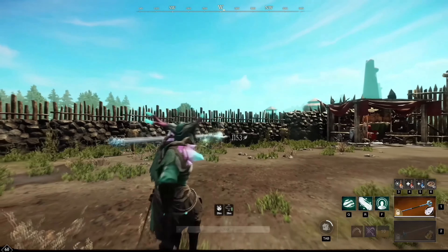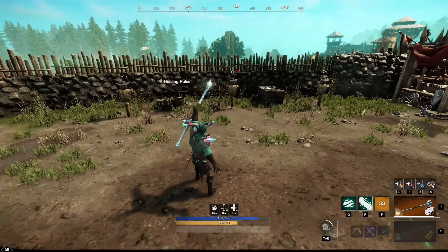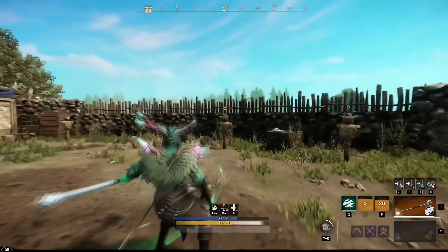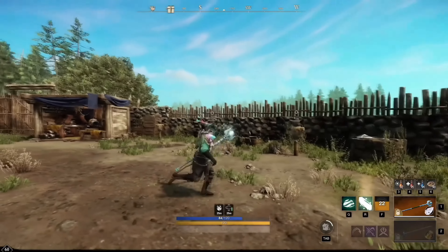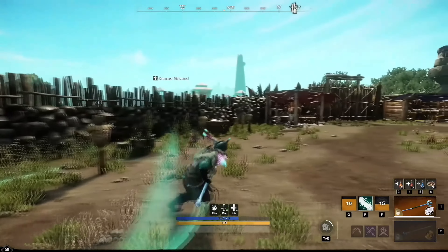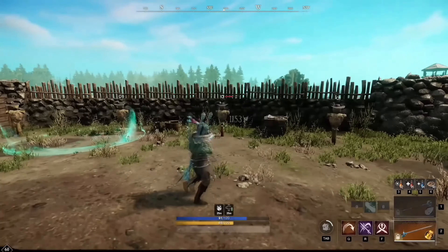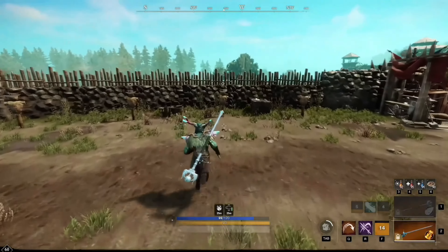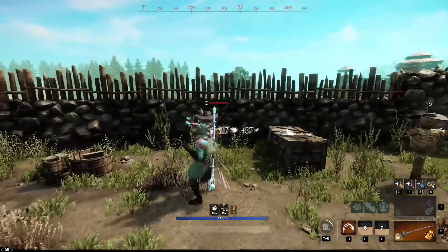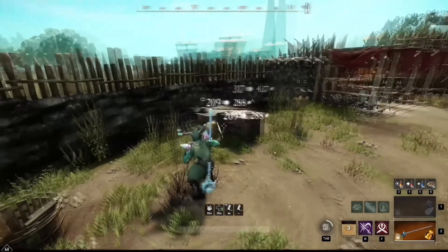For ability combinations in combat, remember everything from the first build: use Beacon first then Lights Embrace to increase healing, and since Lights Embrace has a very short cooldown you can spam it every few seconds. Hold control and activate the spell to heal yourself, and for grouped allies use Sacred Ground. For ranged attacks keep using life staff light or heavy attacks. If you get attacked or want to challenge a player, use Fleche to dash in or away, then use Riposte to reflect their next incoming attack. Keep using light attacks on the rapier and combine with Evade as soon as it comes off cooldown.